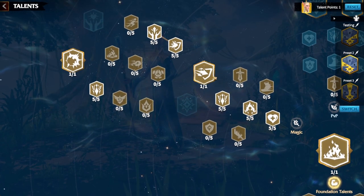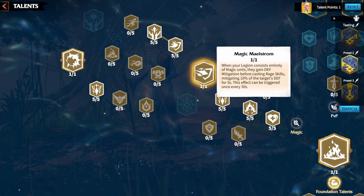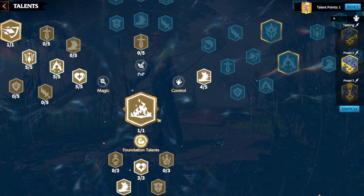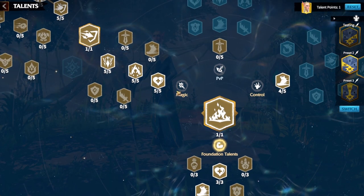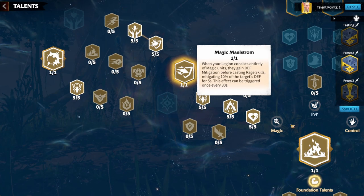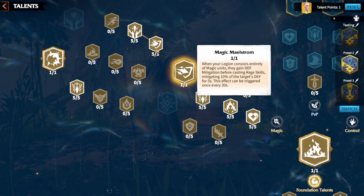Next take Magic Maelstrom — the most consistent debuff option in this tree. It puts a 10% defense reduction on the target, which is another debuff triggering Backstabber and letting you hit even harder. When it's on a 30-second cooldown, all the other Control tree talents keep Backstabber triggering. Aloin, Valen, and anyone with access to the Control tree and Backstabber have this beautiful combination available.